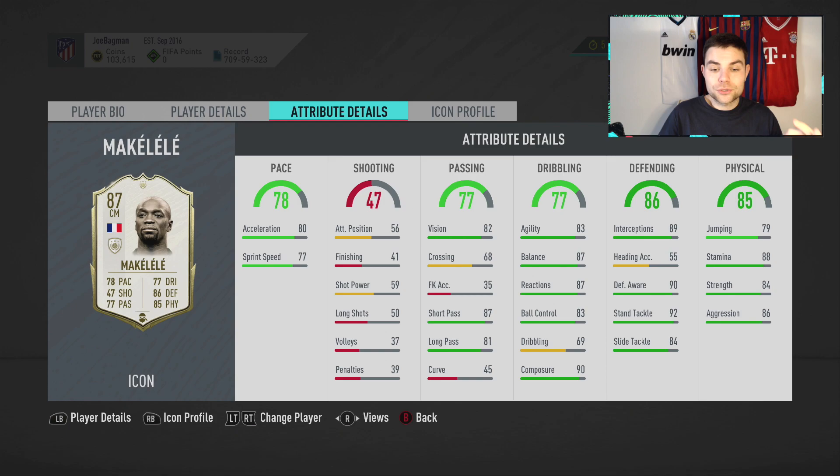He looks great - 90 composure which is always great, 91 stand tackle, defensive awareness of 89, 88 stamina, short passing 87, long passing 81, aggression 86, strength 86. He is a fantastic card. With a shadow on this card he goes to a 90 rated CDM with 95 acceleration which is just crazy. Low-high work rates, 5'9, French. The 90 rated card is obviously the prime card - he misses out on a few plus twos and plus threes in certain areas.